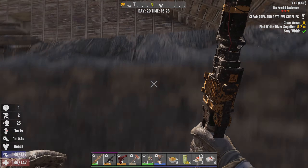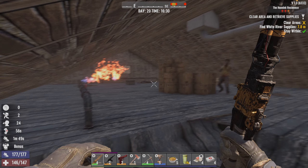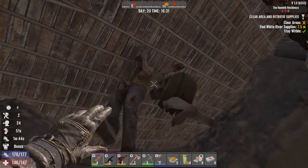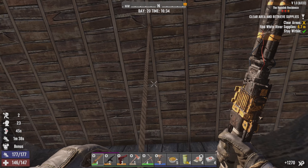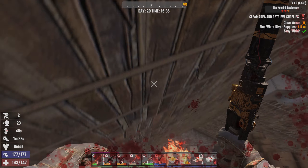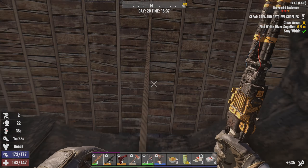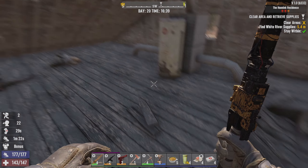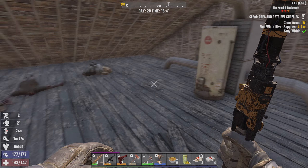Now we're going to go up this rope - if I can figure out how to get up the rope, that is. Are you going to let me get up there? Nice jump there. Okay, how do we actually get up here without falling down? I'm trying to figure out how to get up here. Do I have to crouch? No, you just got to try and somehow make that. This is not very friendly - not very friendly at all.